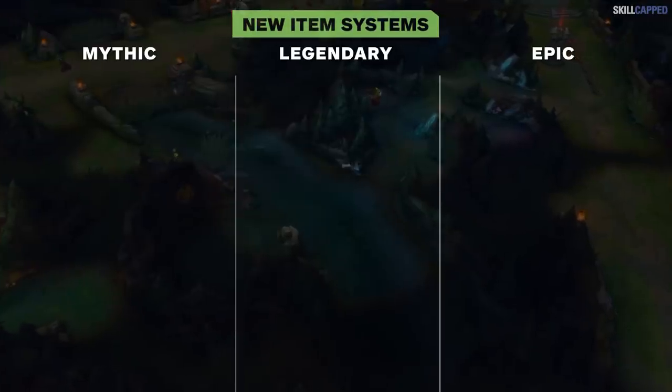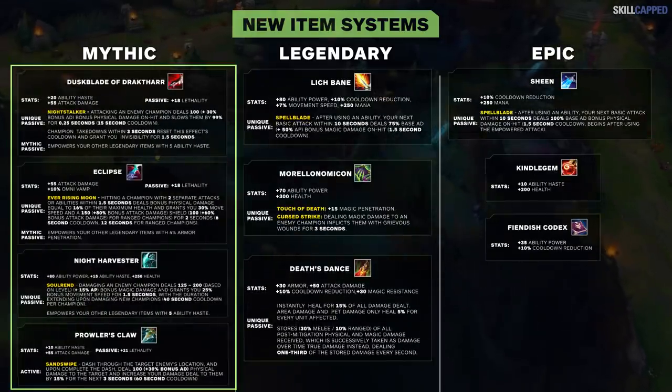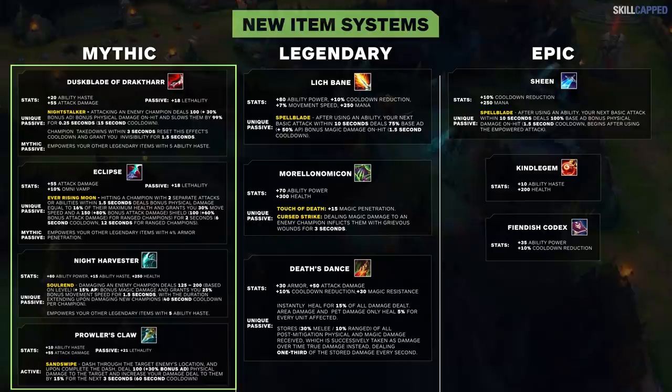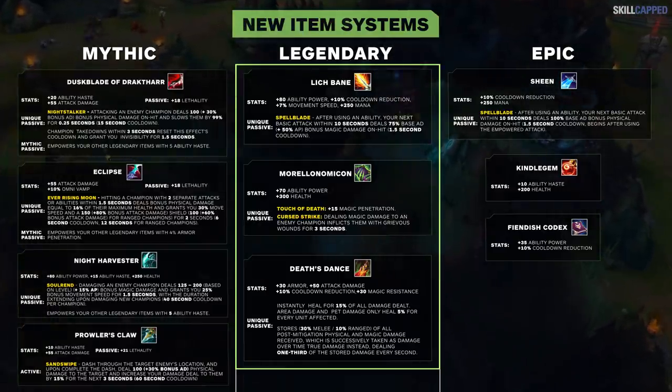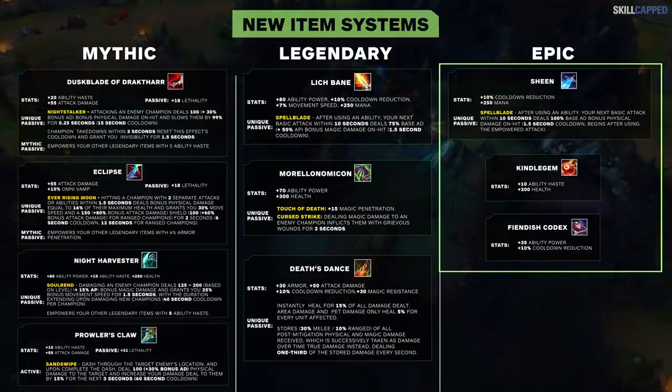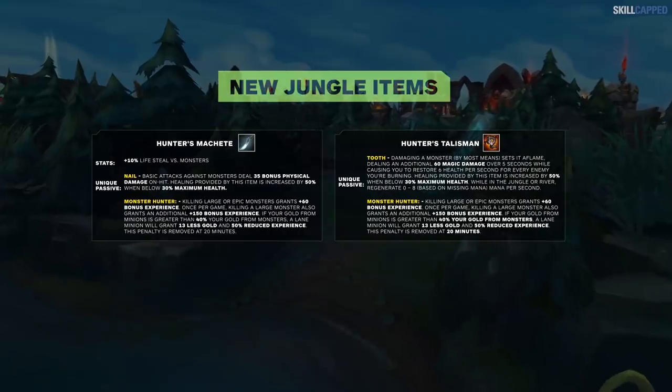Opening the shop, you're gonna be hit with a lot of new words. The key one to pay attention to is mythic. These are gonna be the most important items in your build, as they are the most powerful and you can only build one mythic item each game. Legendaries are completed items. And epics are just components such as Sheen or Kindle Gem. Let's break down your new builds starting with your new jungle items.